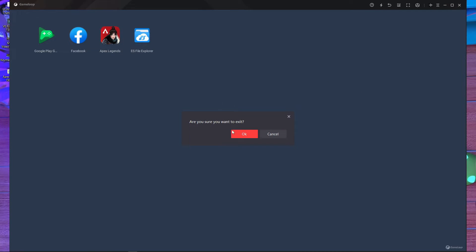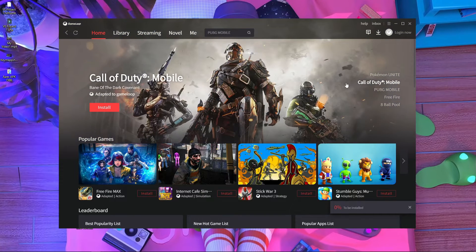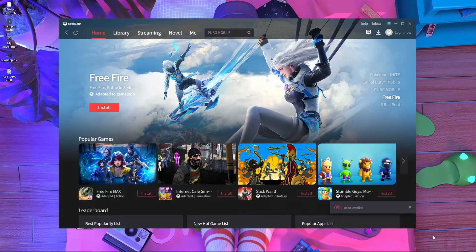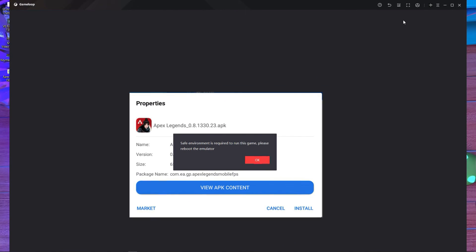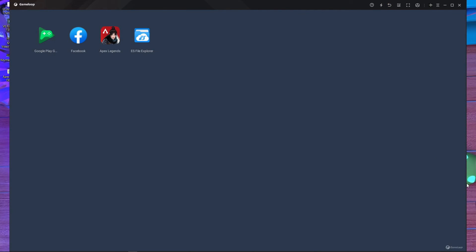If you're facing this problem during installation, simply close the Game Loop emulator and go to the home screen. Then download Color Beatuy or PUBG Mobile in your Game Loop emulator. Open PUBG Mobile — when you run it, it automatically runs with anti-cheat analysis. Once your emulator is running with anti-cheat analysis, you can then install Apex Legends Mobile. Without anti-cheat enforce in your Game Loop emulator, you cannot install Apex Legends Mobile.